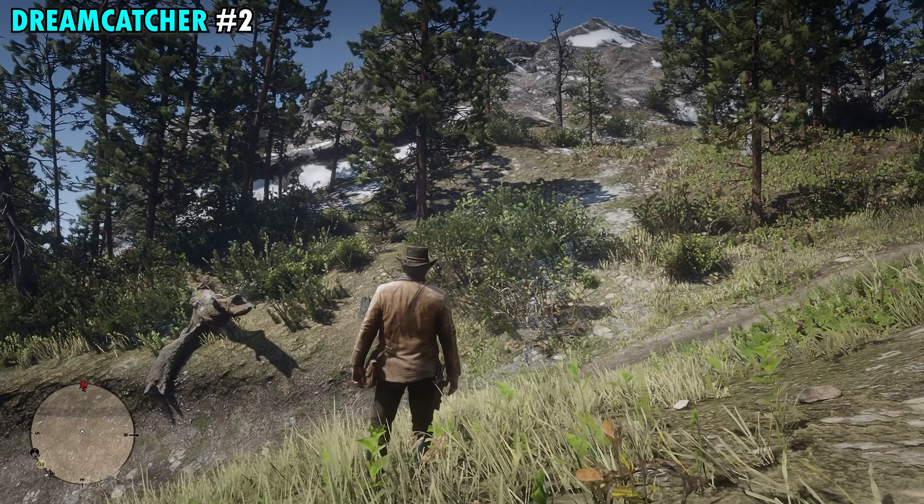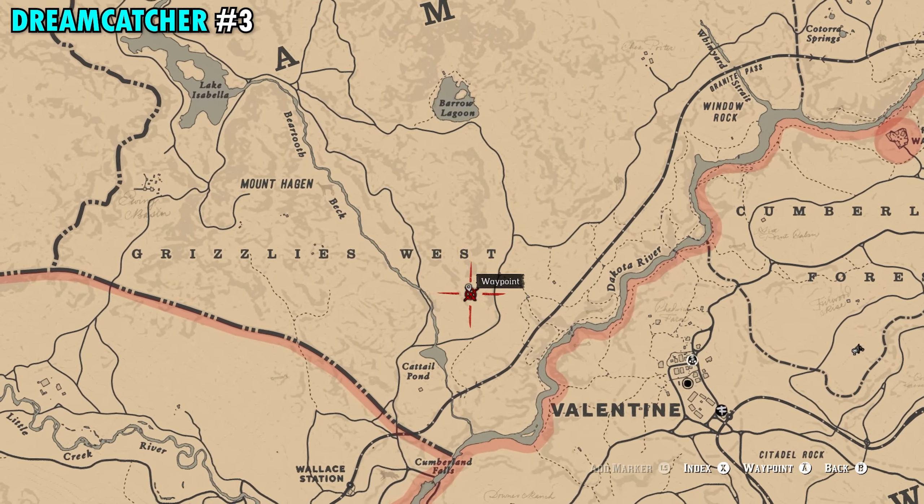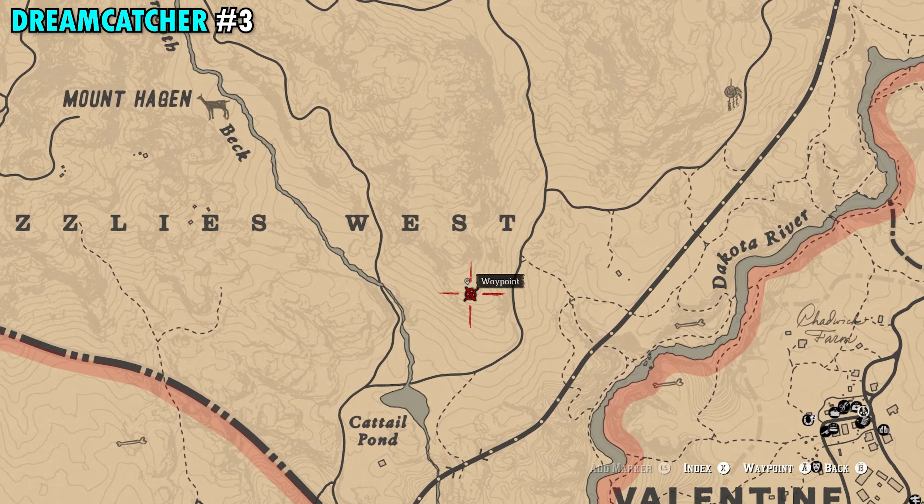Our first location is going to be found in Ambarino, and this one's going to be just south of the letter R, just east of Katora Springs. We'll give you a second to see the exact location here on your map, but once you make your way over here there's going to be one bigger tree surrounded by a whole bunch of little skinny trees.